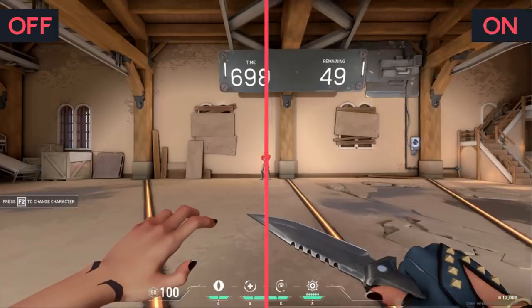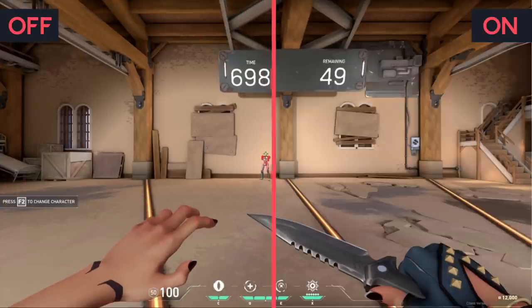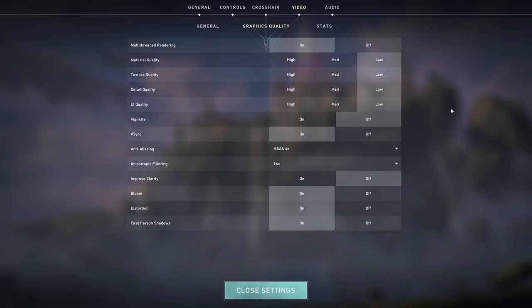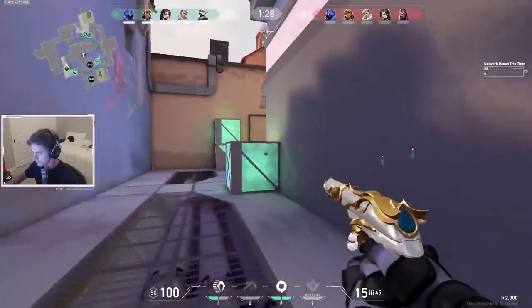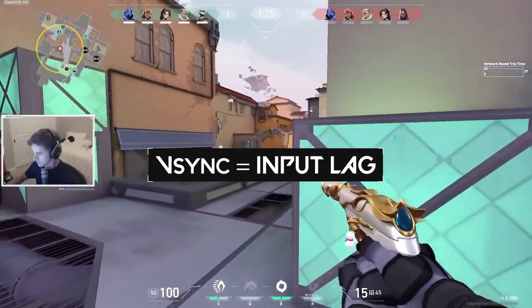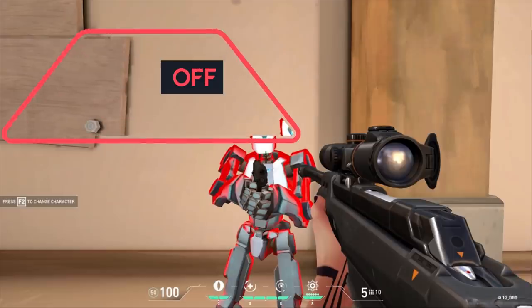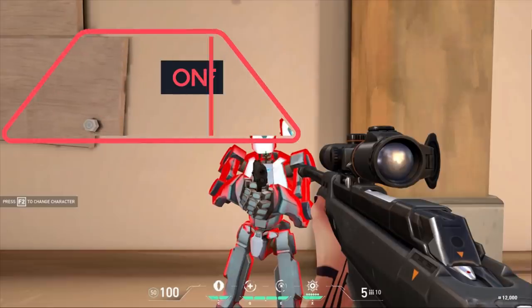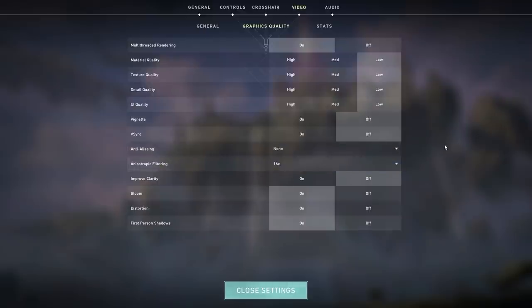Next is Vignette, which is honestly one of the worst settings to have enabled — it creates a dark border on the edge of your screen, giving you less spatial awareness while also lowering your FPS. After this we have Vsync, which you should always have turned off. Vsync matches your FPS to your monitor's refresh rate to help prevent screen tearing, but it is notorious for increasing input lag and worsening your reaction times. Next we have Anti-Aliasing — you want this turned off as well to maximize your frames per second.